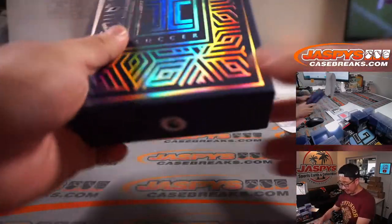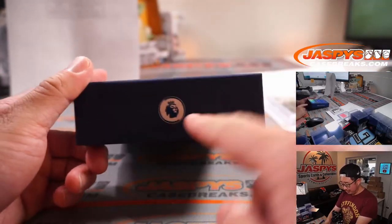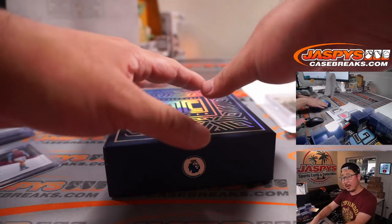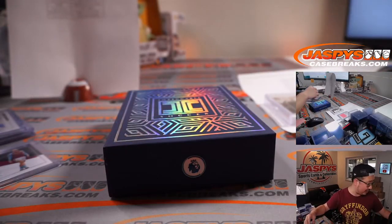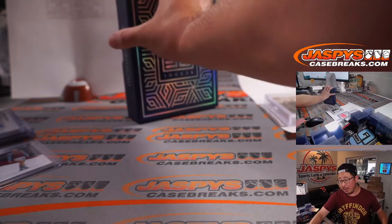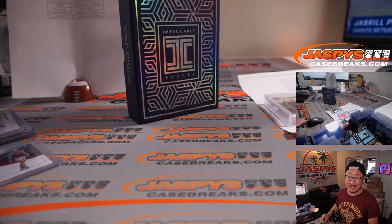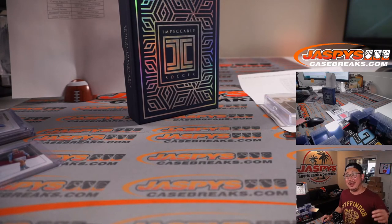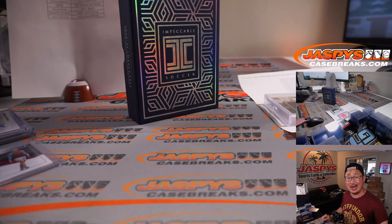Pretty solid break. Impeccable Soccer, Premier League version in the books. We've got a loose box — not from a fresh case — the next one-box break is just a loose box that we got from our distributors. It's right here, so if you want to pick your teams, go get it. There could be another case hit in there because it's a loose box. Thanks for getting into the footy with me, Joe Jaspi. I'll see you next time on jaspyscasebreaks.com. Bye-bye.